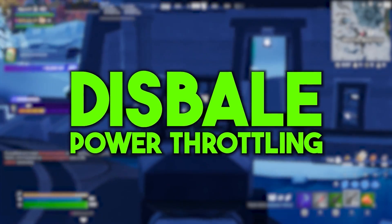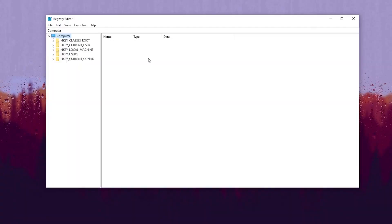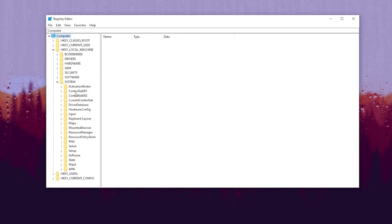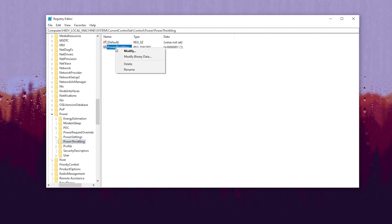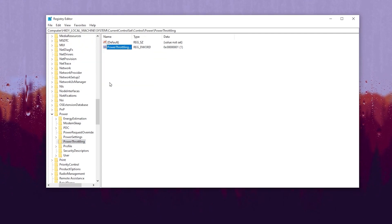In the first setting, we are going to disable power throttling for our GPU and CPU. Go to the Computer tab, then HKEY_LOCAL_MACHINE, then System, then CurrentControlSet, then Control. Scroll down and find the Power option, click the dropdown, and go to Power Throttling. If the entry is not available, create it. If it is available, click Modify and change the value data to 1, then hit OK.